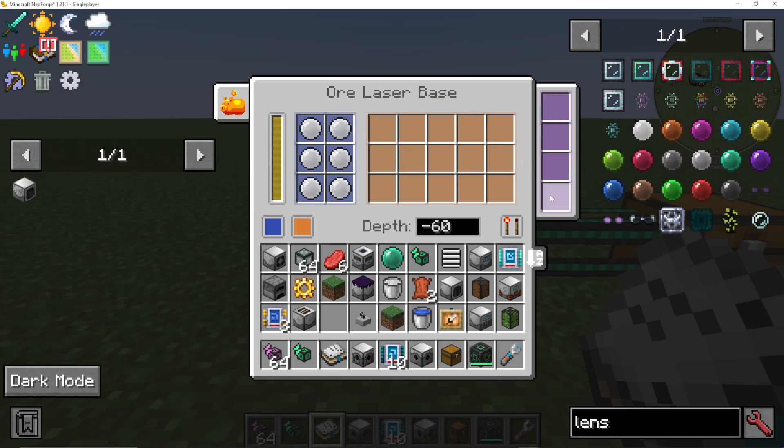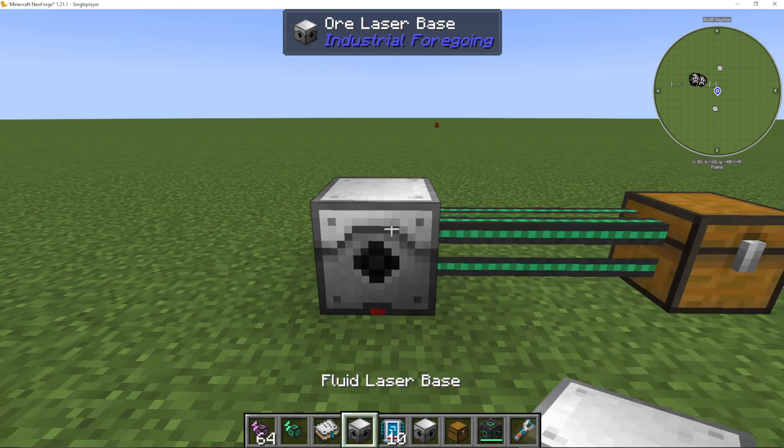On the right-hand side we can add upgrades, called add-ons now, and there's a progress bar. Every time it gets to 100, it will mine a new ore. So how do we get that progress?